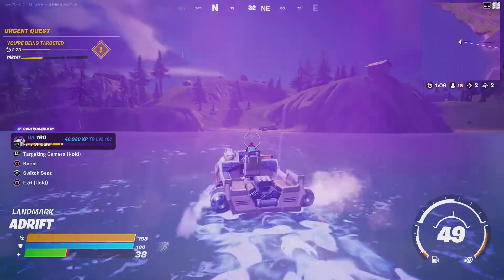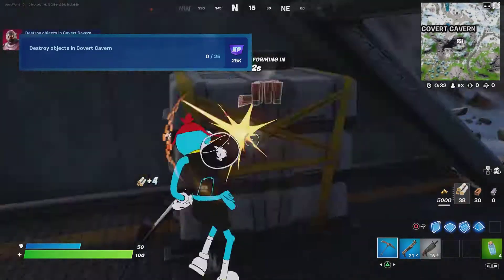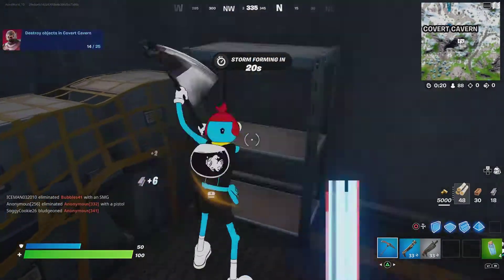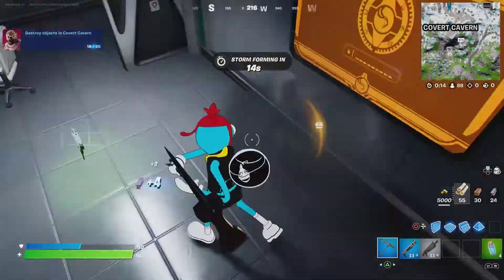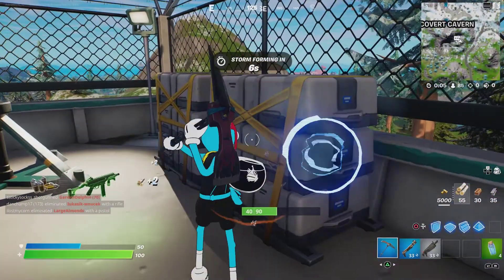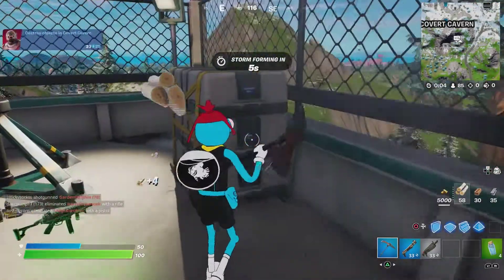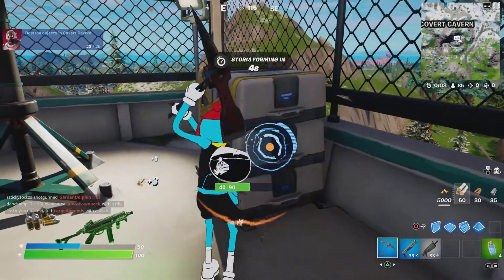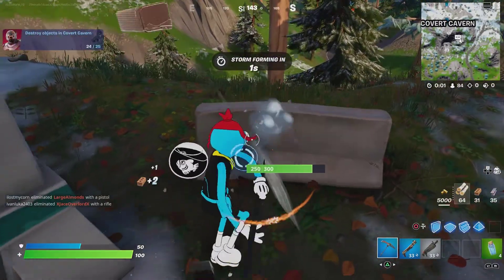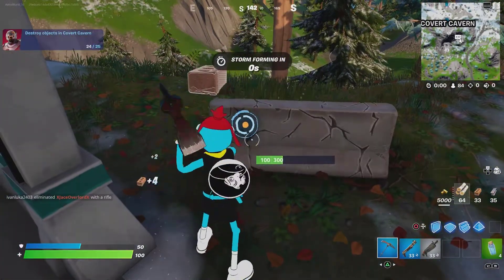I don't know where the Pontoon location is — it didn't pop up on the map, maybe it was off the shore somewhere. Then the last challenge was destroy objects at Covert Cavern. I just went to the building, chopped everything down, and completed it. That's going to wrap it up — thank you guys so much for watching, make sure to like and subscribe if you want more videos like this, and I'll catch y'all in the next one!